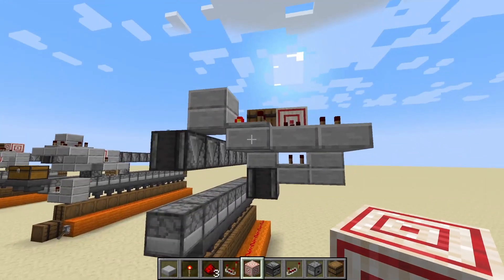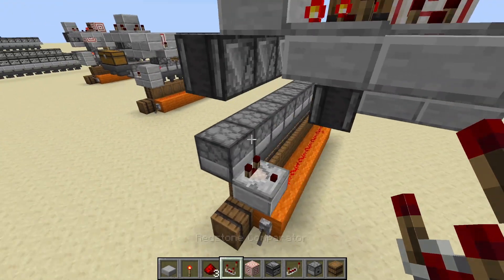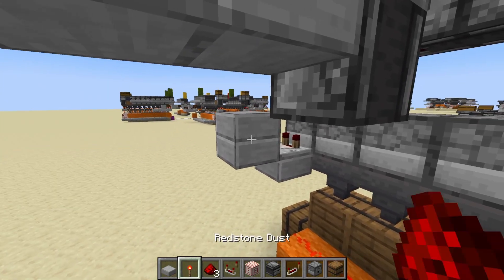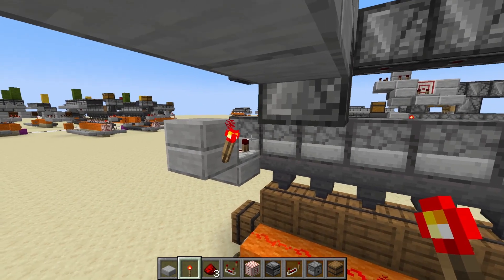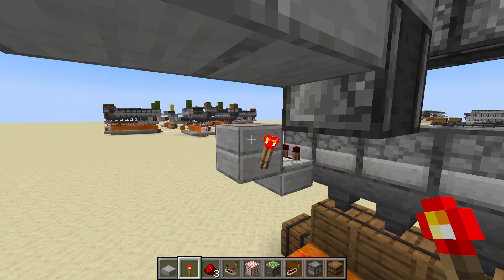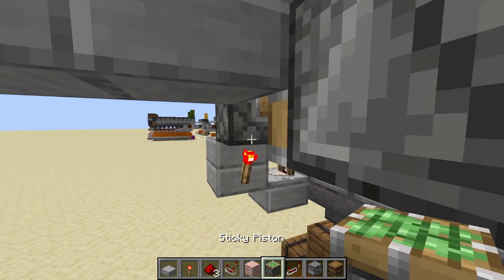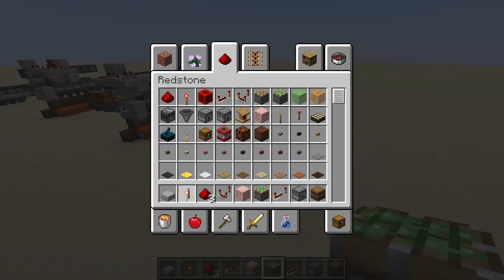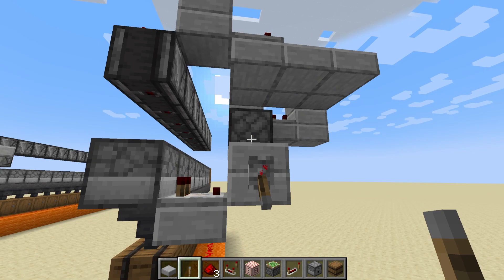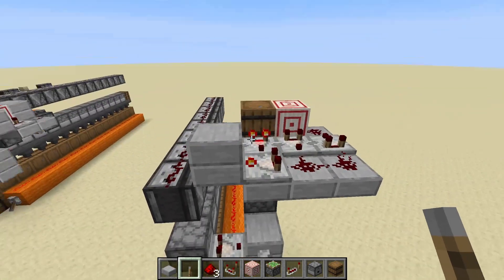The next step is to make this turn on when we have items in this dropper. We take a comparator and invert the signal so it turns on when empty and off when not empty. Then we get a sticky piston and put it above this block. Using our lever to test, we simulate the comparator coming on and we can see that when items are in it, it triggers. Now we need it to keep going as long as there are items in there.